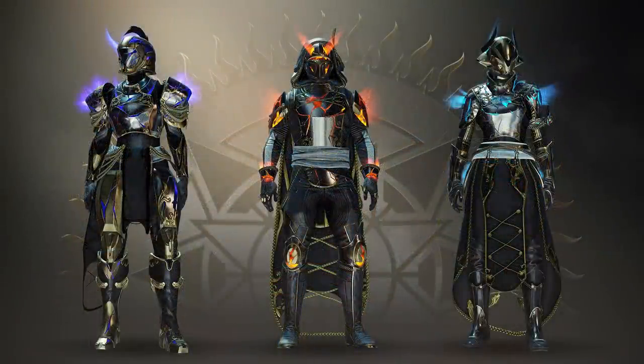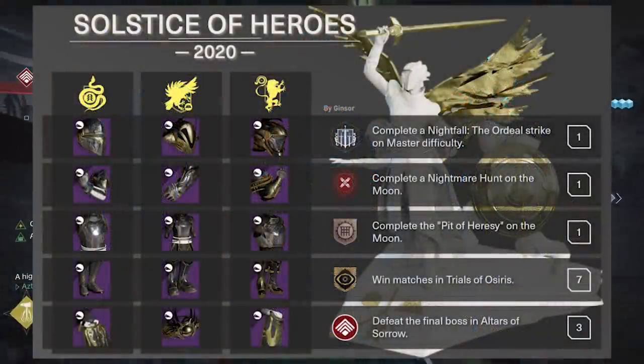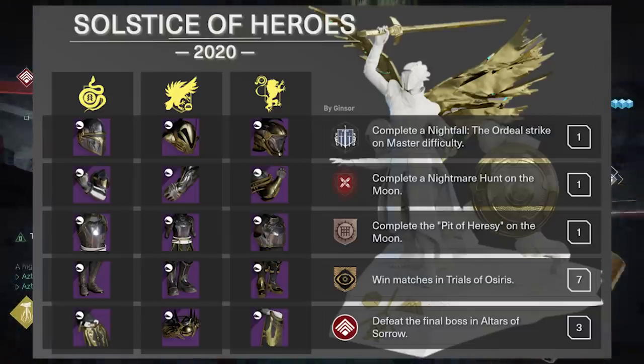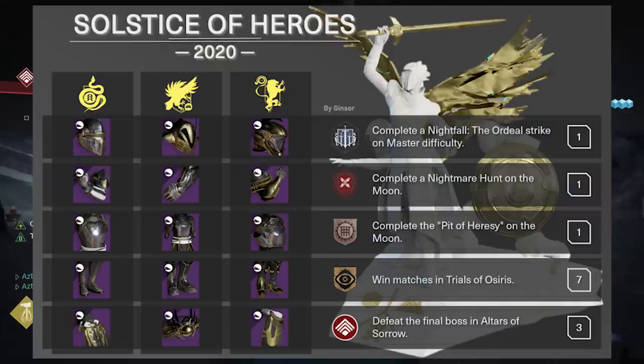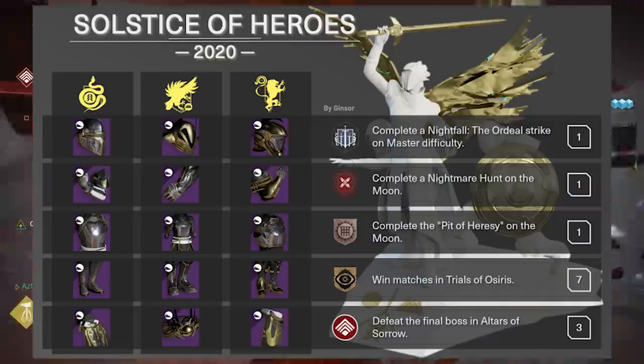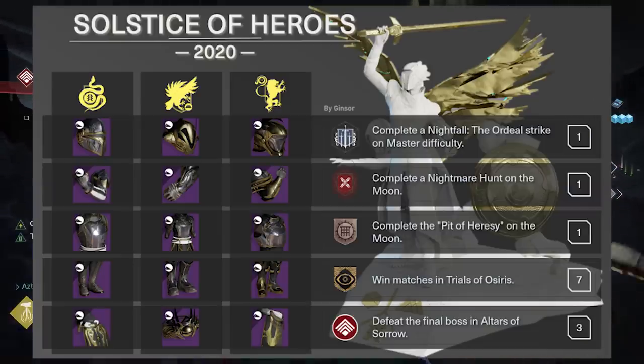It's got some horns and it also changes with your subclass. Like in previous years, you start off with just a rare set and progressively upgrade it to the Majestic Legendary set and then finally to the Magnificent set. The list of objectives seems like a smaller list, and it's not as trivial. If you happen to just do a rotation of pinnacles every week, there's a good chance you already do the majority of these things.